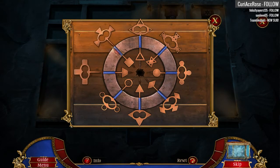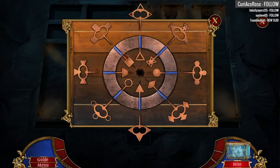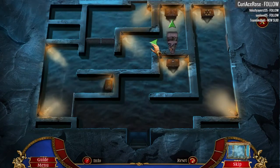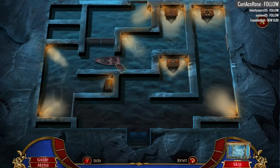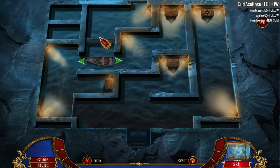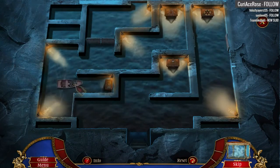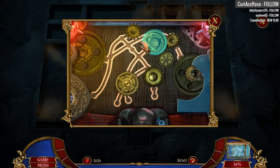This thunder and lightning throughout the entire game is starting to get under my skin. One step closer to getting out of this labyrinth. My internet's typically running 24-7. Wait - maybe I gotta do this puzzle now. Oh, it's one of these slidey gear ones.